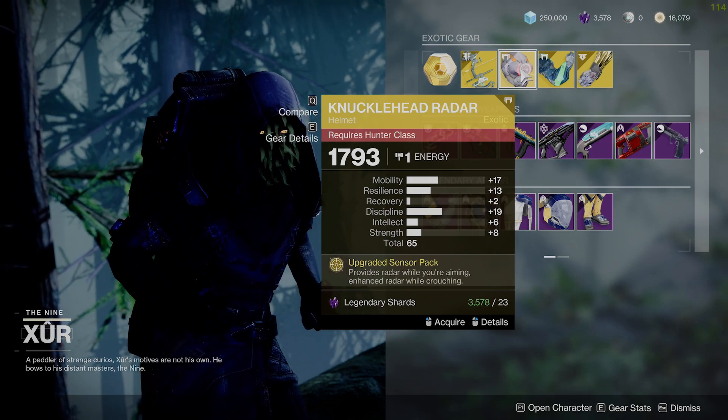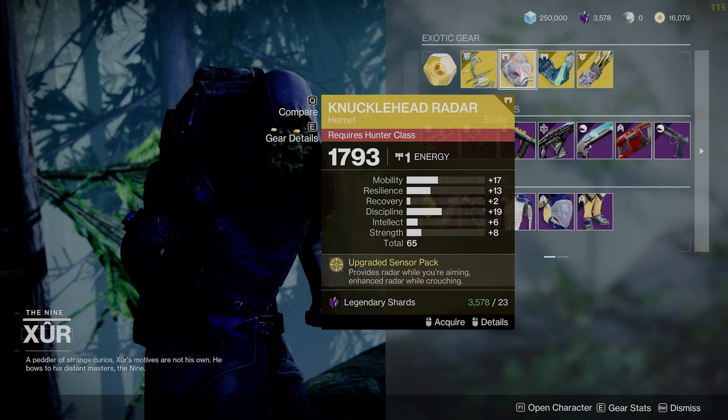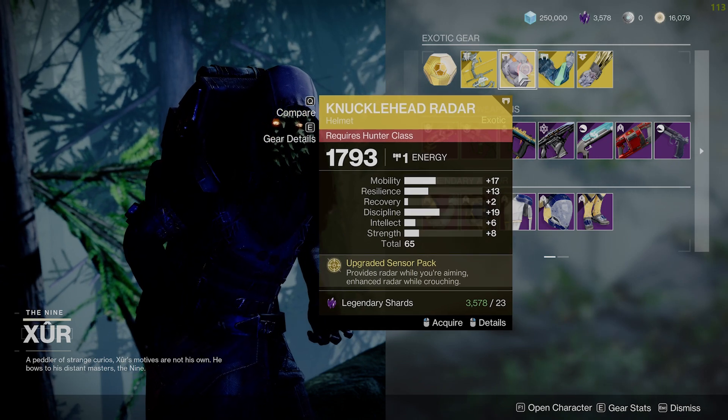Hunters get Knucklehead Radar. Pretty underutilized — average exotic, but a decent roll. You got 65 on there, so pick it up if you want.